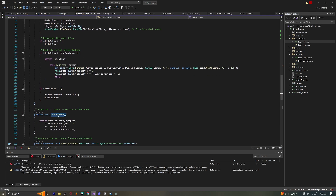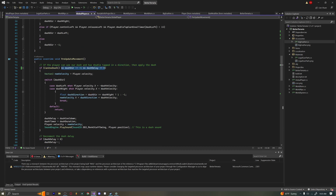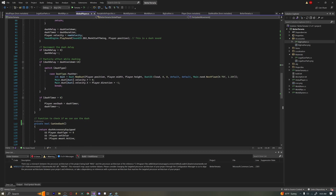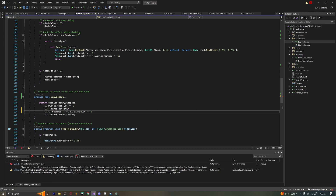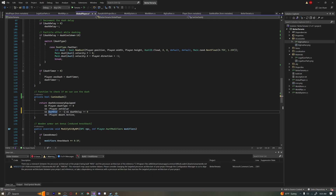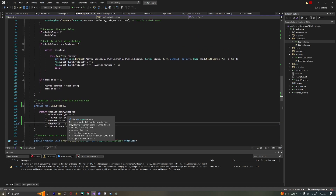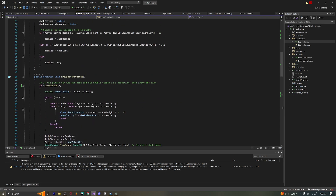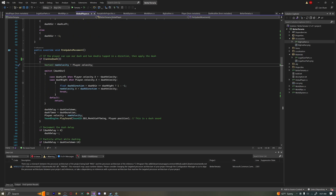Also, dashDir is not equal to negative one and actually equals zero — we can put that into the CanDash function as well. That makes it a bit more readable and reusable. Next we're going to get our player's current velocity, start a new velocity so we can change it, and then apply our dash.